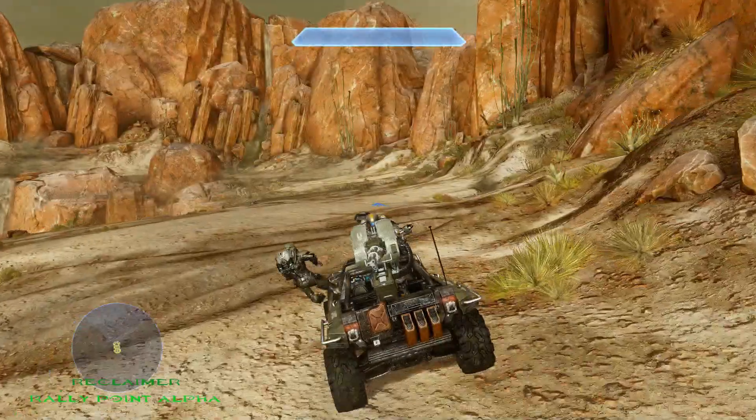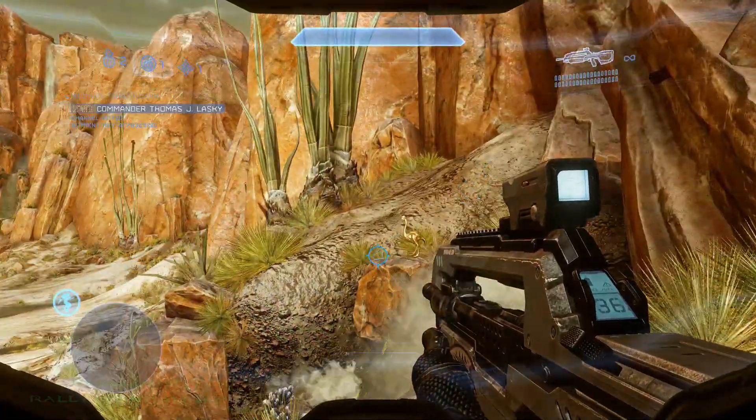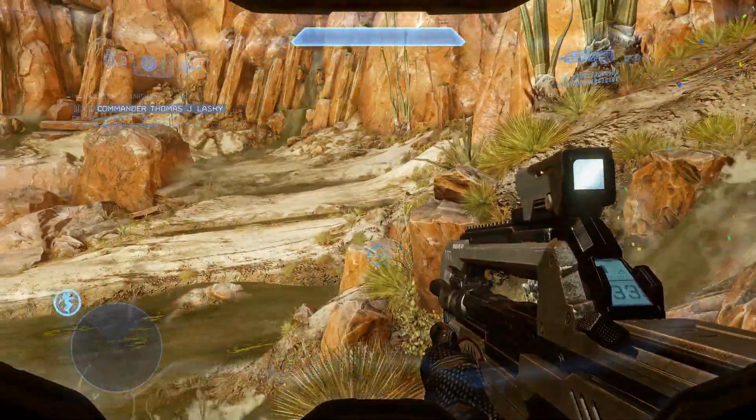The second mulligan on Reclaimer is located not too far from the first mulligan. Once you get to the next section after you take out the ship, head around the corner and you'll see it right there on a rock.